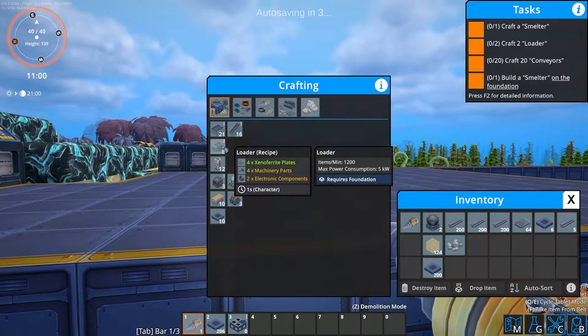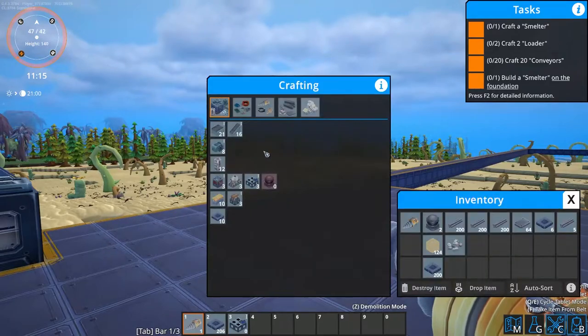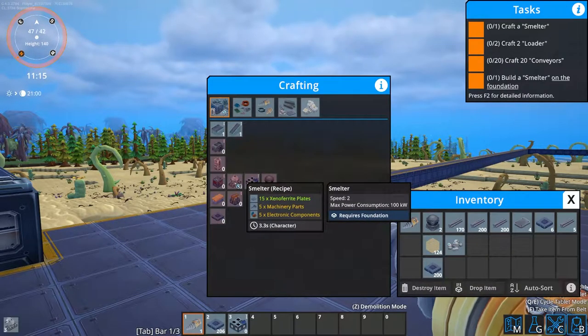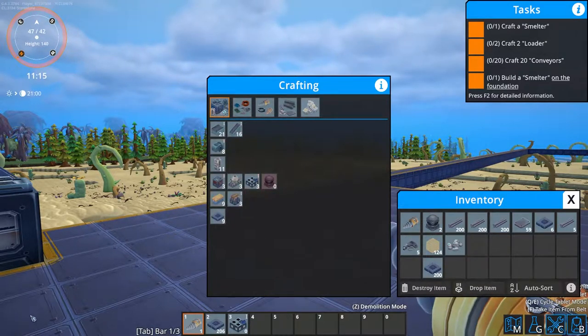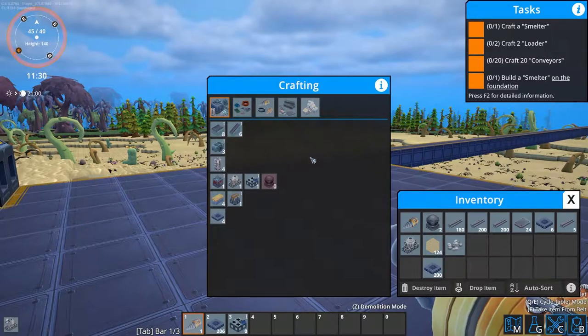What we're going to need is four loaders for this side and four for the other side — one as an output and one as an input into the smelter. So what you can do is craft both your smelters first, then place them down and work out where you want them. The good thing about this game is when you're crafting things you can craft multiple things at once and they'll queue up.